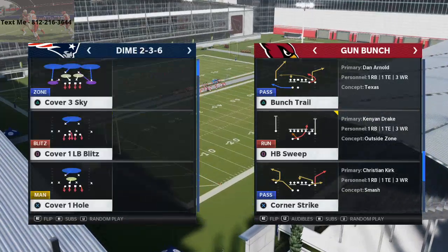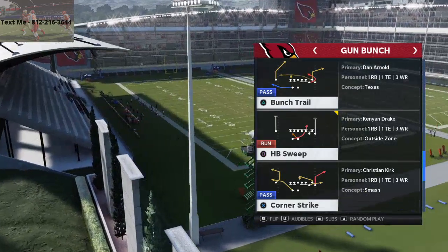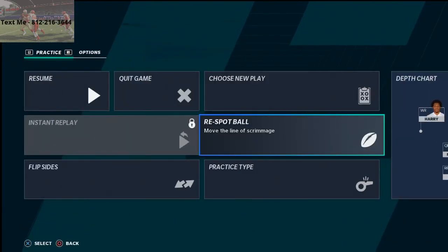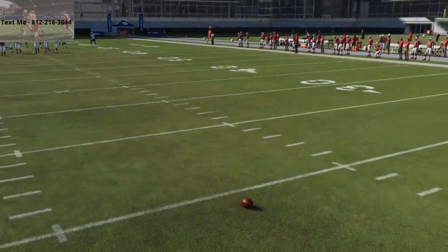We're going to go over it with Andy Isabella. The play we're going to utilize is any kind of post route — I personally really like the bunch trail from the Atlanta playbook. That angled post going over the top is what you want to look for. You can run this out of multiple formations and multiple playbooks; it doesn't have to be from gun bunch. This just happens to be one of the plays it can be run from.